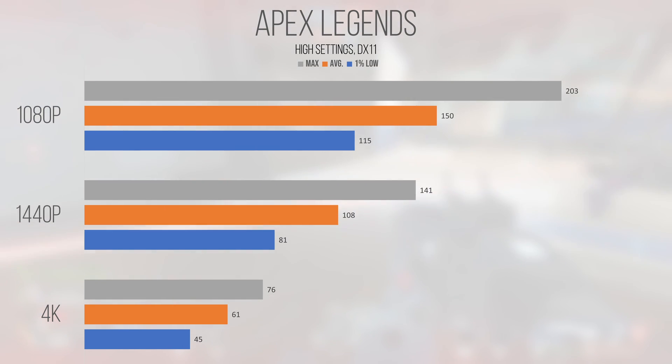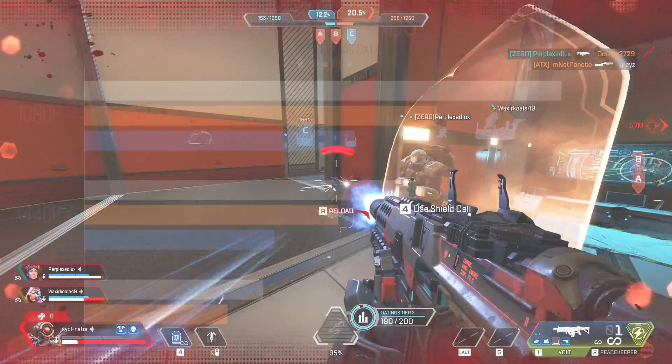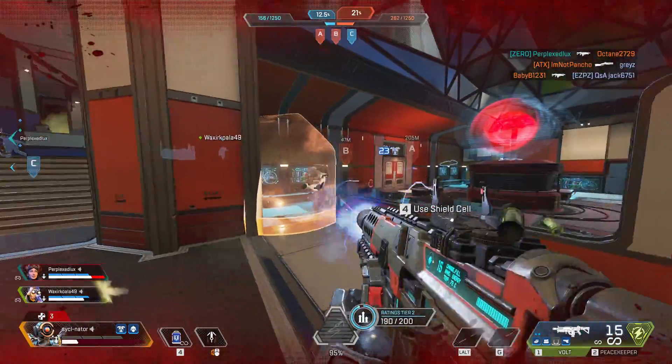Moving up the resolution ladder, 1440p returned still playable results, but I'd personally prefer 1080p. With an average of 108FPS and a 1% low of 81, it never drops to what a lot of people would consider competitive, though performance is definitely lower than at 1080p. 4K returned an average and 1% low of 61 and 45 FPS, which remains playable but may not be ideal for a competitive shooter. Apex runs great on the 2060.